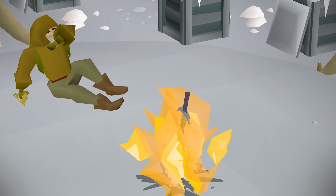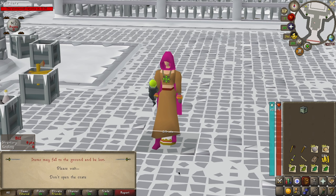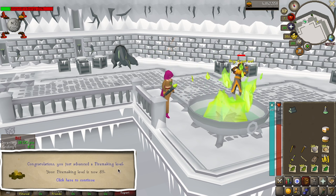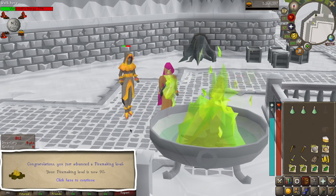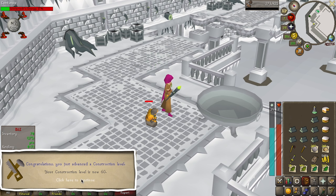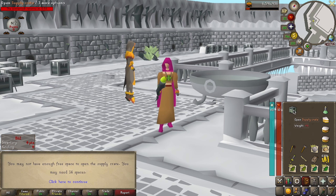After more than a few distractions, we return to Wintertodt, starting out with 59 construction. This has been much faster than running oak planks. Our fourth pair of gloves. And here's 89 firemaking, and 90. The levels came and went, and we didn't find any new collection log slots. With 92 firemaking, we are officially halfway to 99. We might have good luck with clue scrolls, but our Wintertodt luck leaves much to be desired.